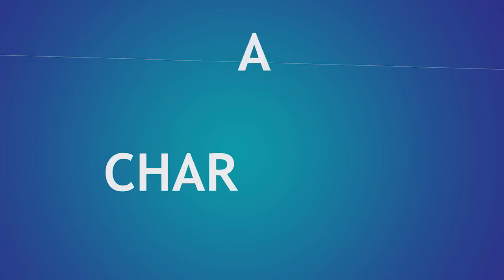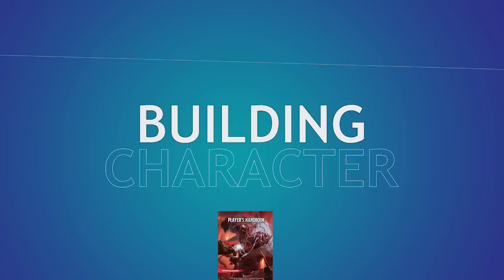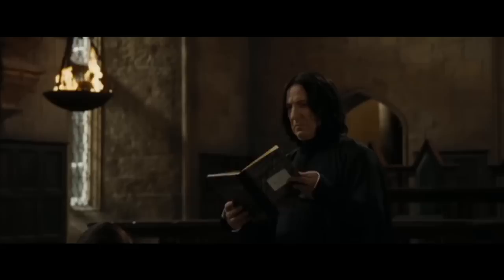Welcome back to Building Character, where we figure out how to play as your favorite fictional characters in Dungeons & Dragons. Be sure to stay around to the end of the video to give some input on future builds, and remember that liking and subscribing gives you better dexterity saves in your next game. Today we're building everyone's favorite potions teacher, Severus Snape.